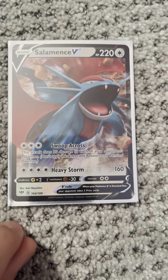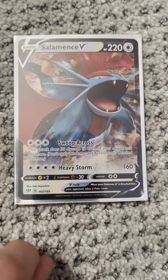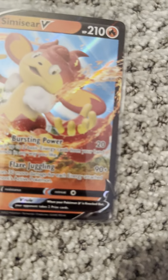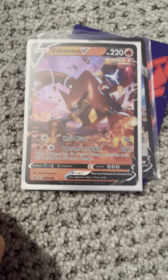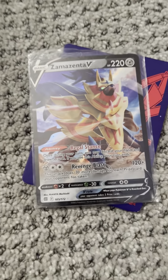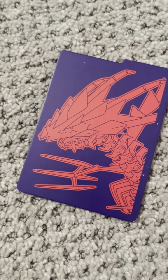Next, we have Salamance V from Darkness Ablaze. Next, we have Seamser V from Brilliant Stars. We have a Vulcanian V from Chilling Reign. And finally, we have a Zamazenta V from Brilliant Stars. And here's a little divider — next, we have the EXs.